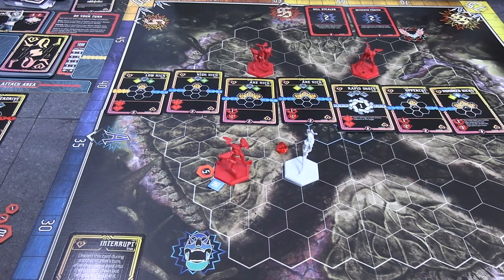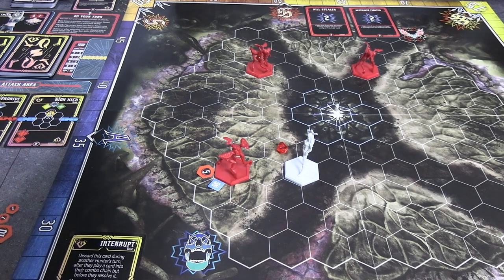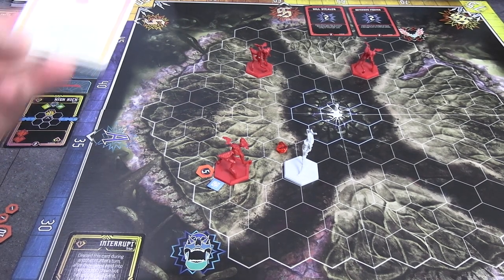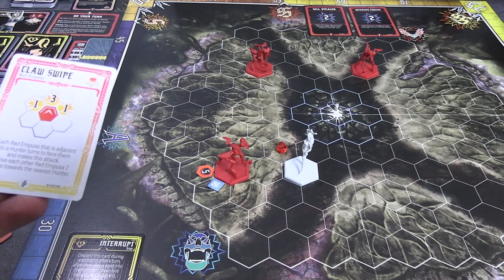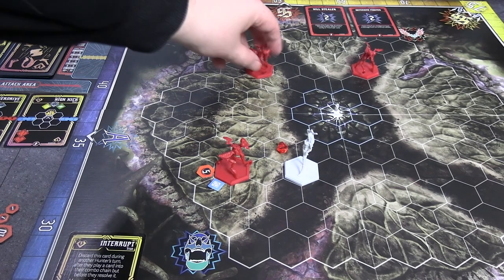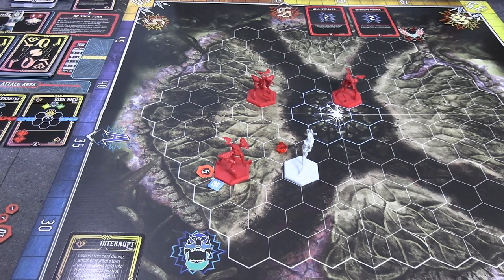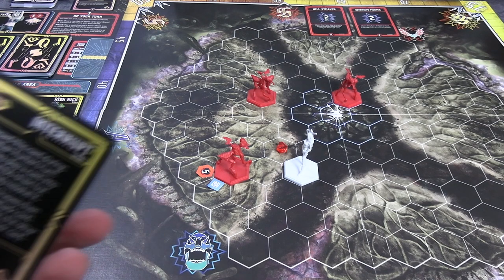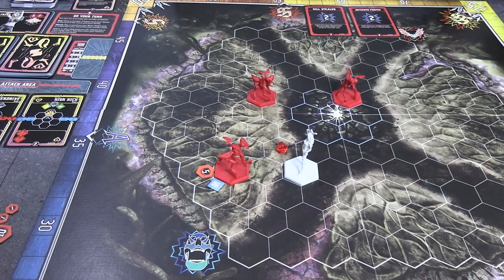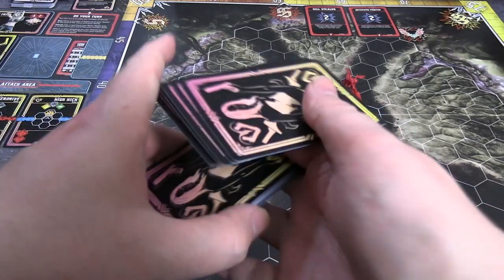The stunned Impusa isn't getting a turn but the others are. Drawing the AI card: each Red Impusa adjacent to the hunter turns to face them and makes this attack, while the others move 2 hexes towards the nearest hunter. So that's 1, 2 towards Trish and 1, 2 straight ahead toward her, then they do nothing else. We discard Interrupt and draw a new hand of 5 cards.